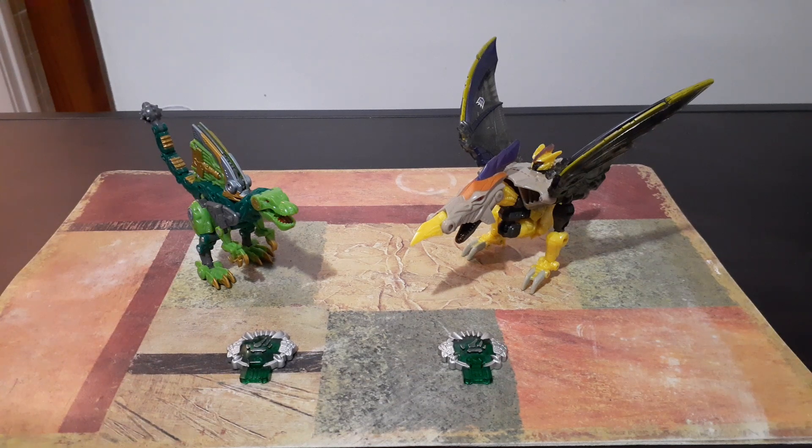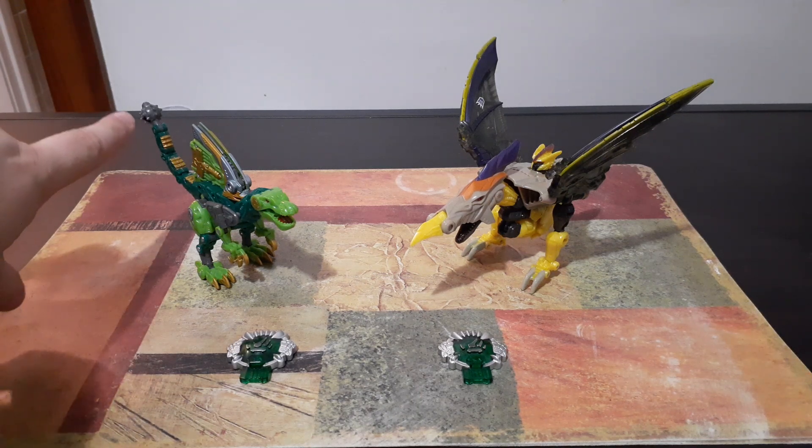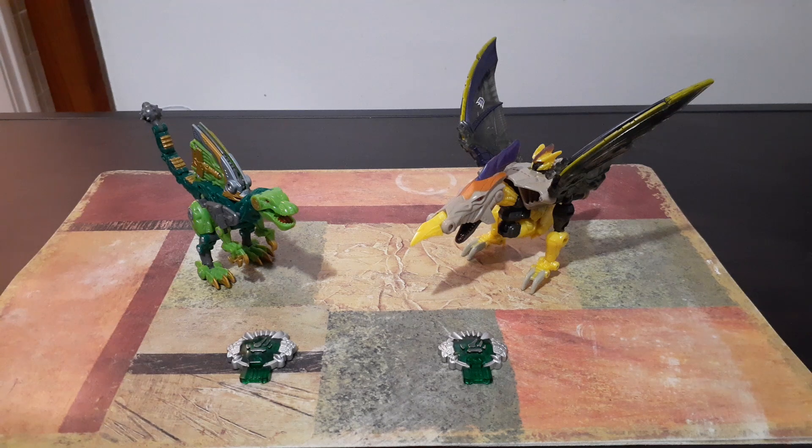As you guys can see here, these two, with their beast modes, have some pretty cool dinosaur forms. Undermine is modeled after what appears to be the Spinosaurus, and I think it's pretty cool that he has a mace at the end of his tail. Gives him a little more of an intimidating look, I suppose.